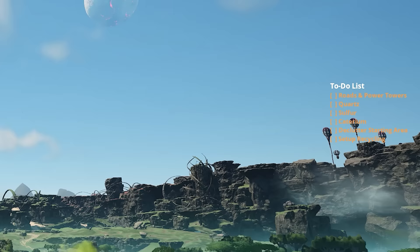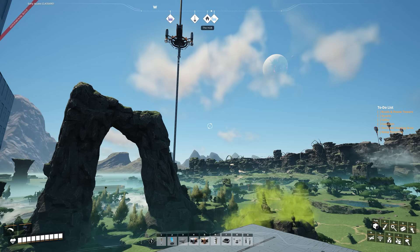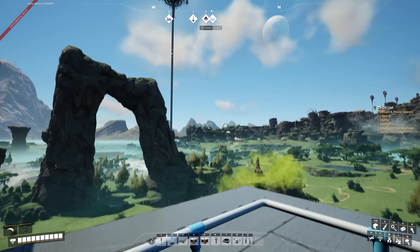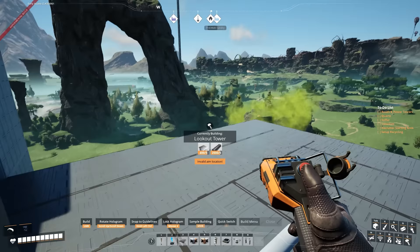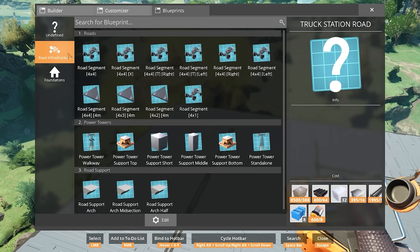Over on our to-do list on the right-hand side of the screen, we've got roads and power towers — that's what we're starting with and it's going to take up the majority of the time. In between episodes I've been a very busy boy. What we'll do first is pop down a little lookout tower to get a vantage point and then start building out the foundations of the road network.